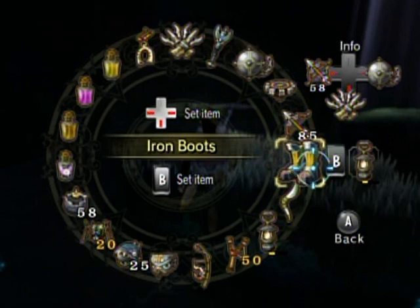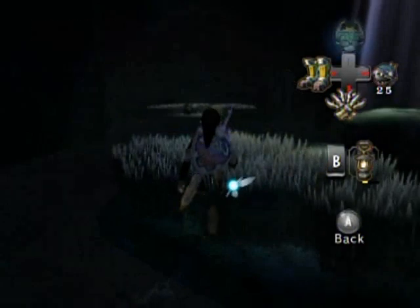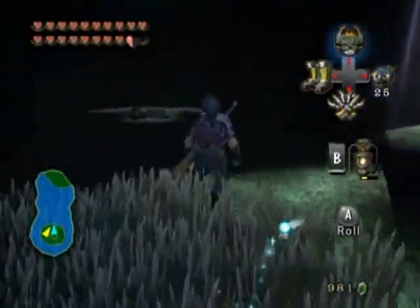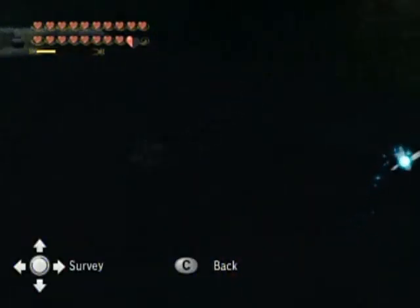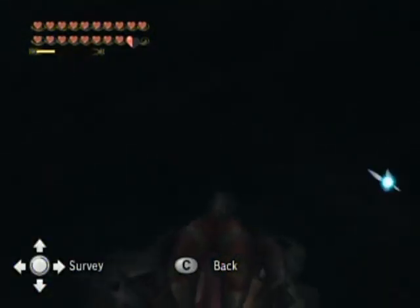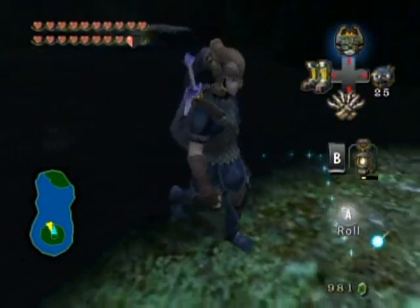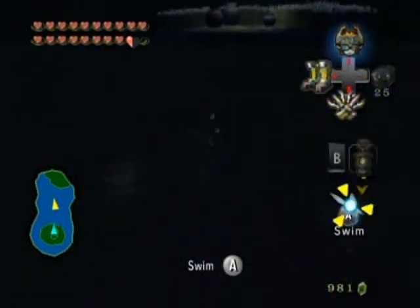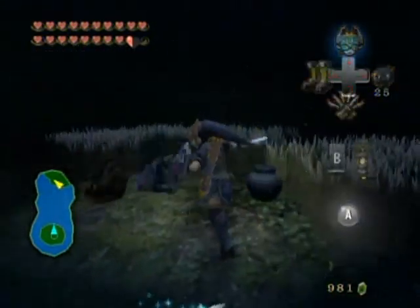I should probably get these out. Can I see down there at all? Not very. Shell blades. Well I guess they'll be hanging out there and I'm just going to shimmy my way over to the other side. Those two are also shell blades — I thought those were bombable rocks. That might be a problem.